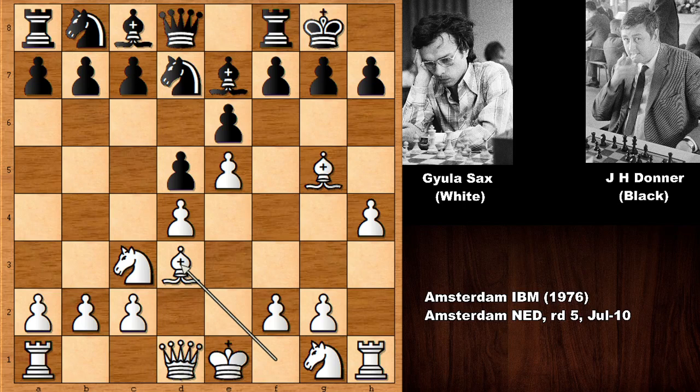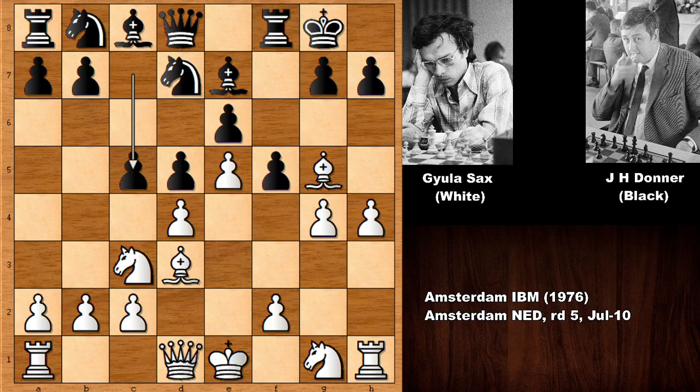Developing the bishop to d3 and then f5, g4 by Gaila Sachs — he wants to open the game. c5, and Gaila Sachs is playing extremely energetic and dynamic. g takes on f5, c takes on d4, attacking the knight. Gaila Sachs doesn't hit the brake — he is moving forward, pushing the pawn. f6.